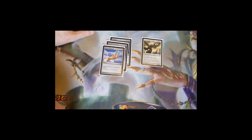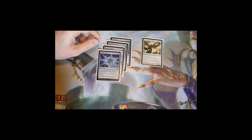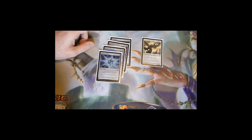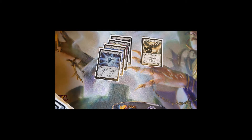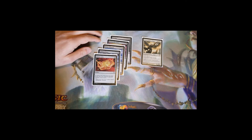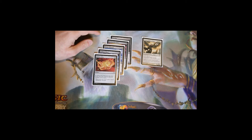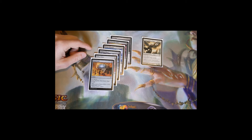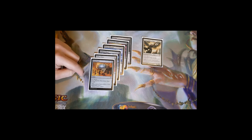Marble Diamond is a two-mana artifact that comes in tapped and taps to add one white mana. Coldsteel Heart does the same — comes in tapped, choose a color, taps for one mana of that color, so essentially another Marble Diamond. Fellwar Stone taps to add one mana of any color a land an opponent could produce — usually colorless, but if someone's playing white you get another white source. Mind Stone taps to add one colorless, or pay one to sacrifice it and draw a card — useful late game when you don't need the mana.